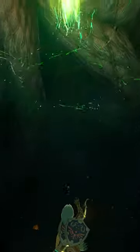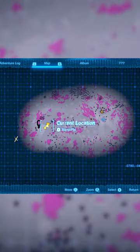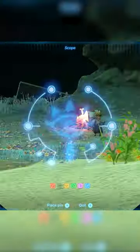Head towards it and activate it. After doing so, head west towards the second light route. Once you make it there, activate the light route and you'll soon find Robbie standing by a campfire nearby.